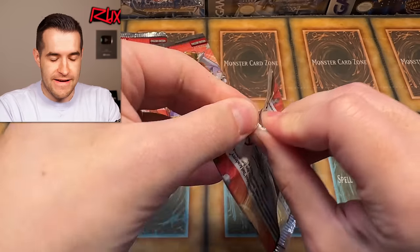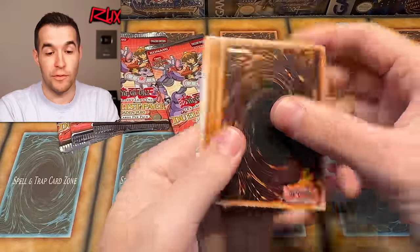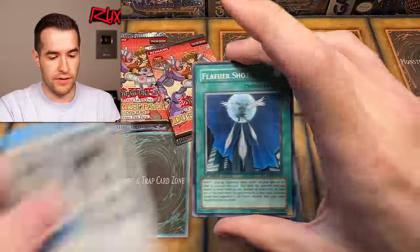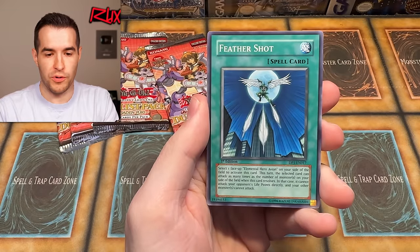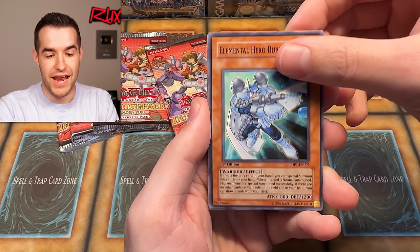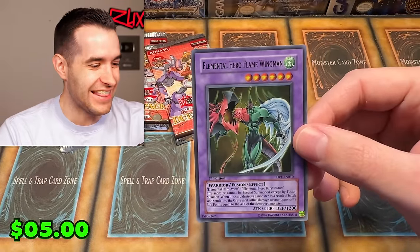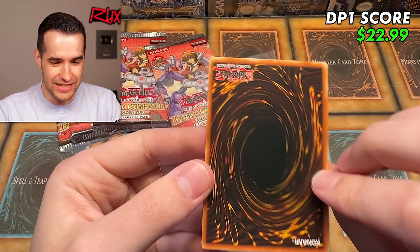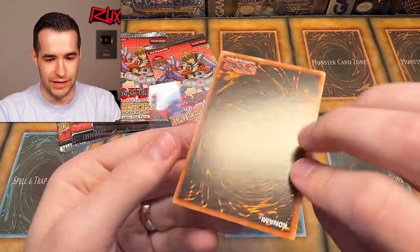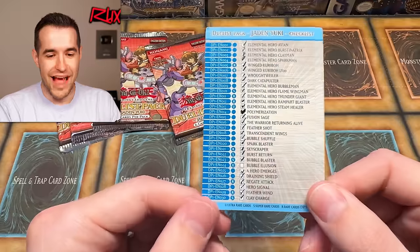Let's do this guys — let's pull Elemental Hero Flame Wingman and the Bubble Illusion. Two from the back. Strategy Card 1 — feather shot, clay man, bubble shuffle, bubble man. Then give us Bubble Illusion or Elemental Hero Flame Wingman. Oh my goodness — that's one of the worst condition ones, some print lines, definitely near mint plus. That checks off second to last, leaving us with one card left: Bubble Illusion, the ultra rare, the second ultra rare.